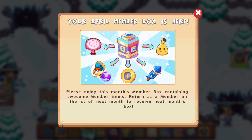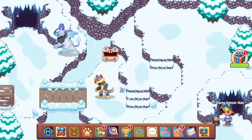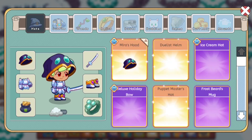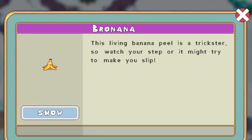You gotta sell some more marbles and stuff, gotta sell the whoopee cushion. I wonder what they are — most likely house items, and maybe the Bro Nana is a character, pet, or something. And yeah, the Bro Nana is actually our pet.